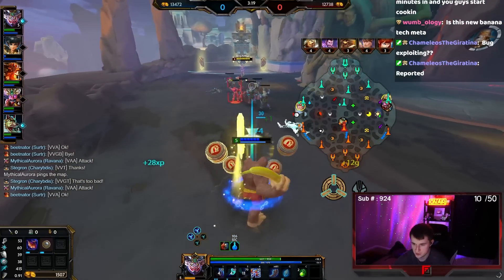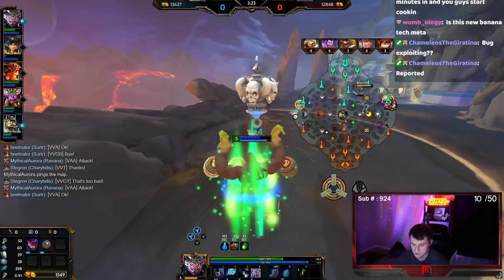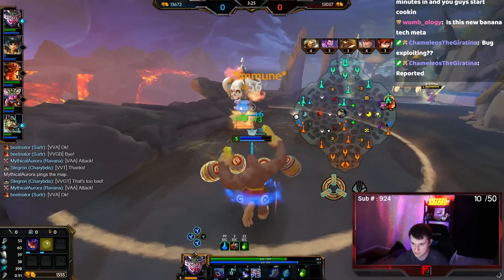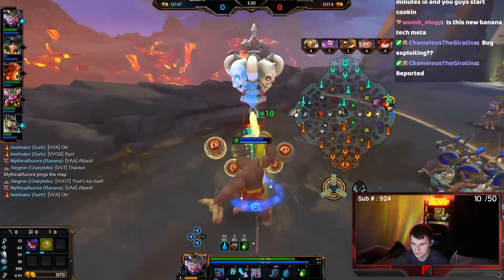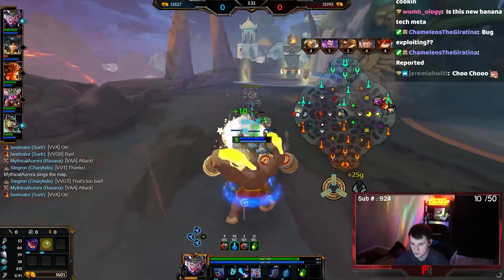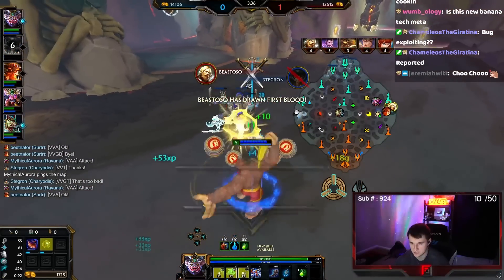He tricked me. Get Totem again, that's huge. You kind of have infinite mana with Vamp Trout because it gives you MP5 and mana back when you hit minions. Bug exploiting? That's not a bug, it's intentional. To be fair, what's a feature and what's a bug these days?